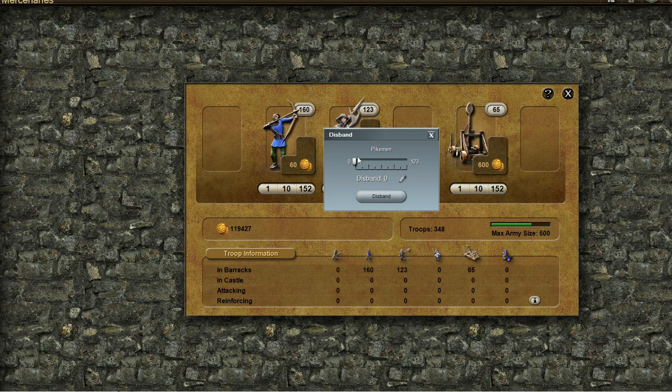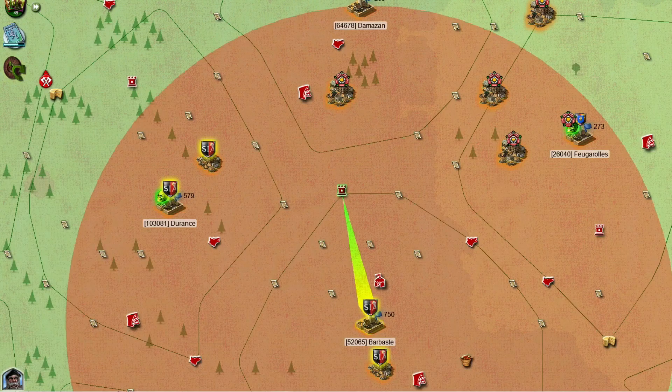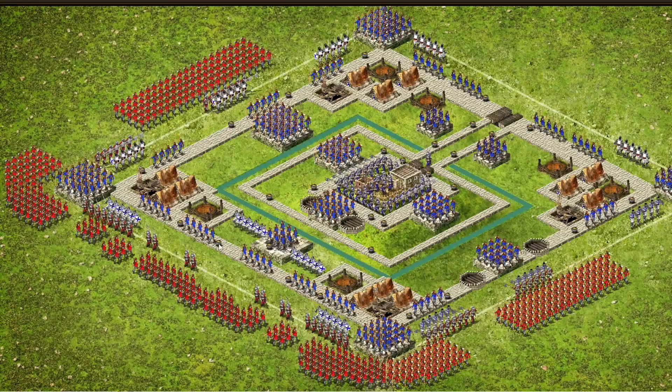For the first attack you need 50 pikemen only and no catapults, so 450 archers and 50 pikemen. This is attack wave one. You want around eight or nine pikemen in front of each of the swordsmen here, so you want placements here, here, here, here, here, and here.